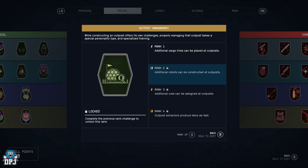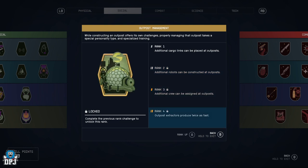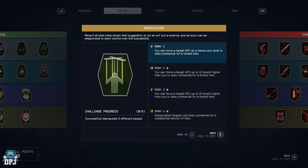Outpost Management — additional cargo links can be placed at outposts, additional robots can be constructed, additional crew can be assigned, and outpost extractors produce twice as fast. When you're building an outpost for resources, you can just do more things and make it more efficient.